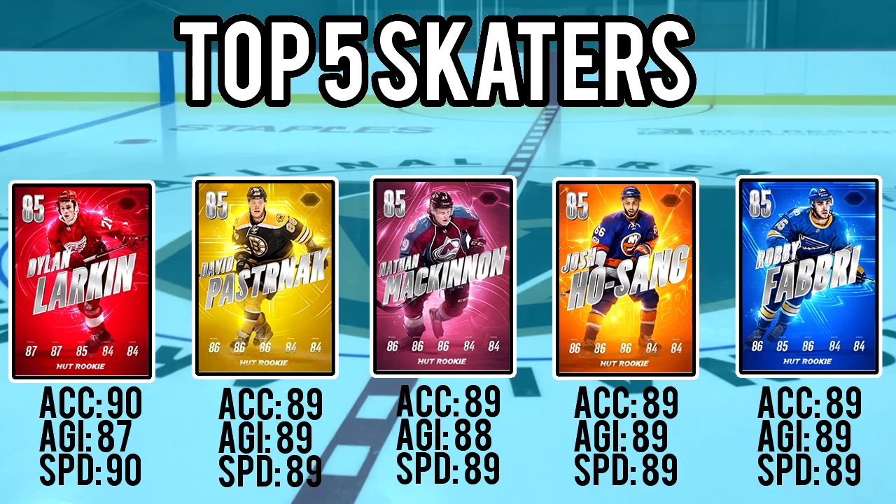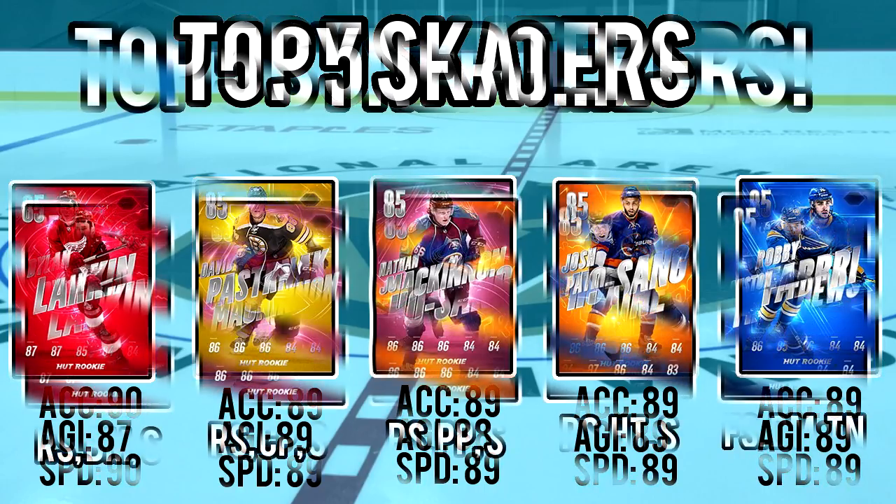So now we're going to start with the rankings — top five skaters. These are the rookies with the best acceleration, agility, and speed. They are Larkin, Pasternak, McKinnon, Hosang, and Fabry. Their stats are close enough, so there's no reason to rank them as number one through five.